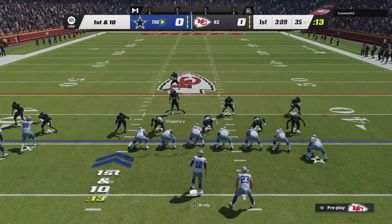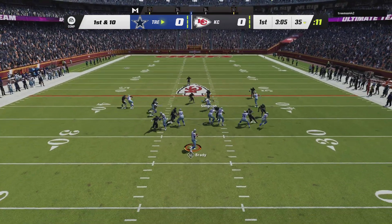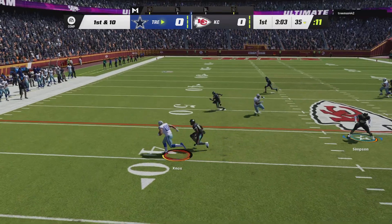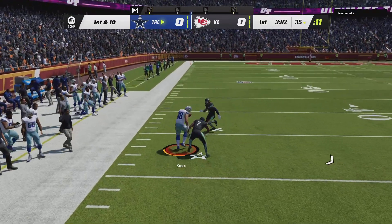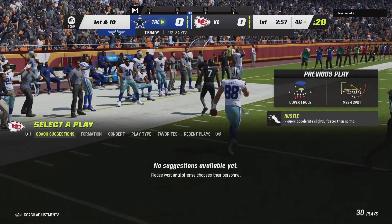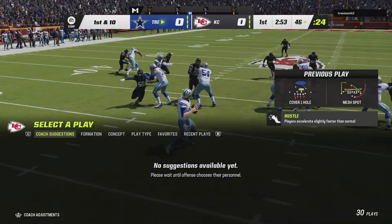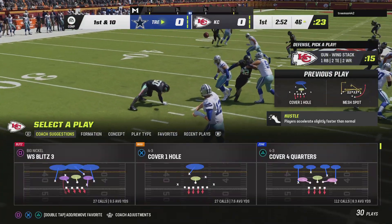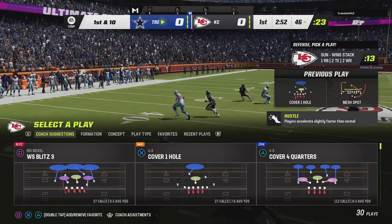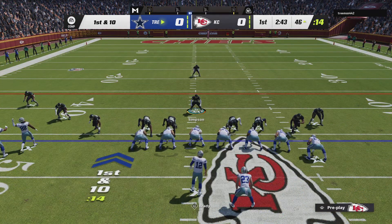Ball up to the 35 now as they come up on first and 10. Shotgun now for Brady — that's caught by his tight end, Dawson Knox, and he'll be tackled on the other side of midfield at the 46-yard line. When you get a big tight end like this, sometimes it takes more than one man to bring him down. Oftentimes your best bet is just jump on and hold on and wait for your teammates to arrive.